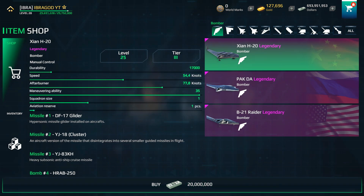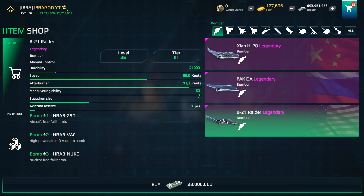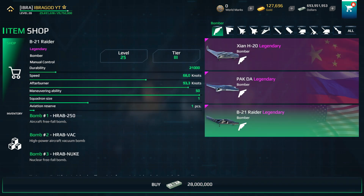The H-20 is a Chinese bomber. It has a durability of 17,000 points. This is really important because bombers are always targeted by enemy air defenses. The Pagda has a durability of 14,000 points, which is lower compared to the H-20. The B-21 has the highest durability at 21,000 points, so in terms of durability the B-21 bomber is the best.